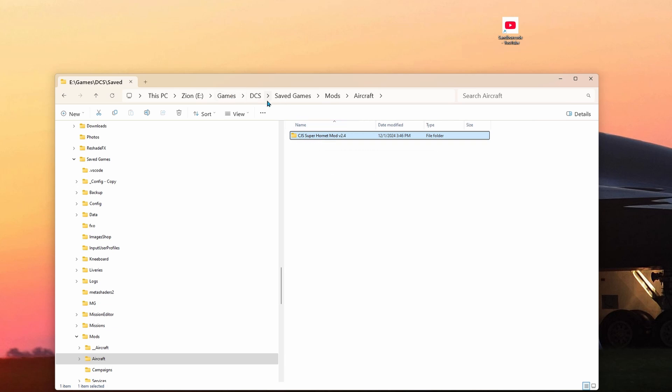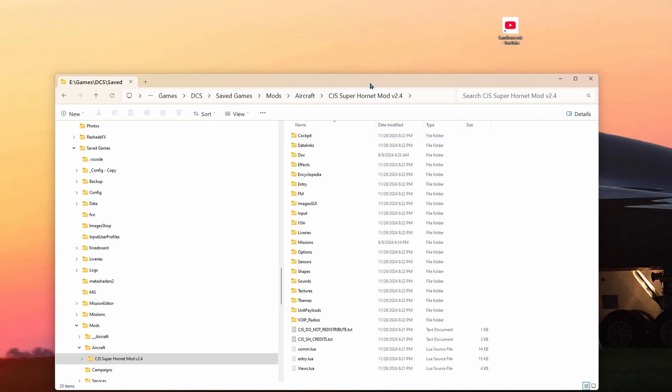Make sure it's installed correctly. It's going to look something like: DCS > Save Games > Mods > Aircraft. Then make sure when you go inside that folder, you can see all the file contents in there.